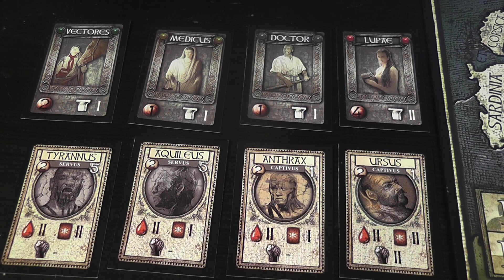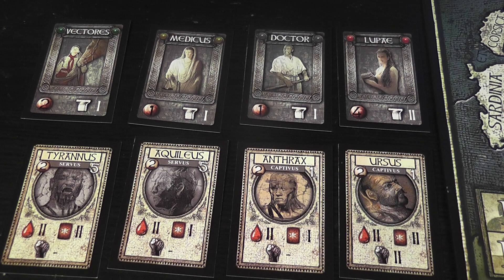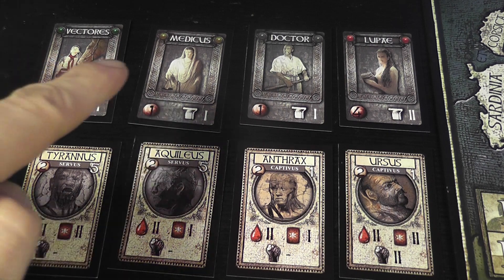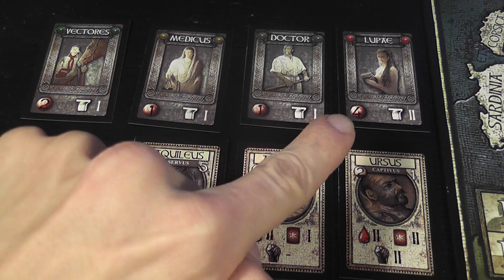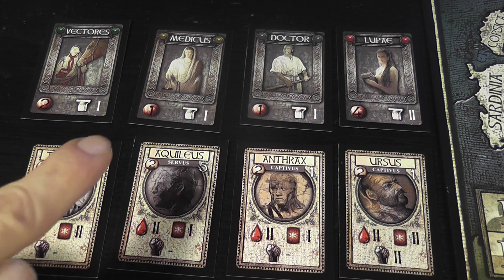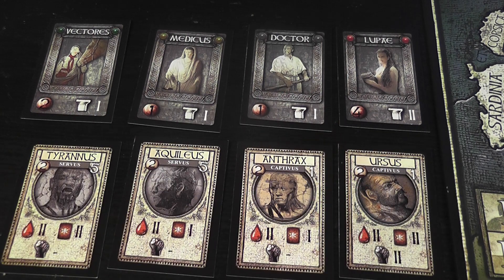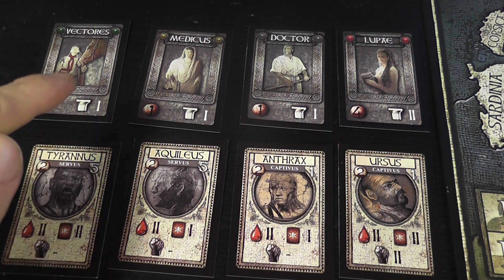In this game you will recruit two types of characters: the helpers and the gladiators. Each player starts with an initial pool of gladiators and an initial helper. At the beginning of each turn, you draw new gladiators and helpers that are placed face up for auction. The helpers have an initial starting price, and you can start an auction for one of them lower than the number indicated on the card. They have a level of skill that goes from one to three, depending on how good they are at their job.